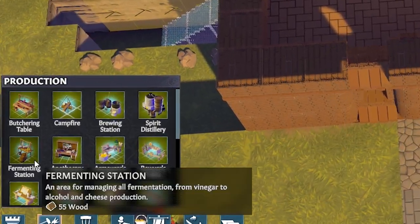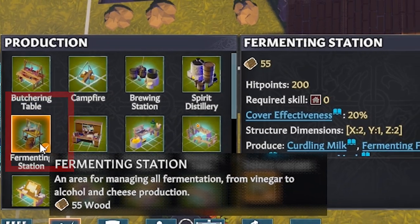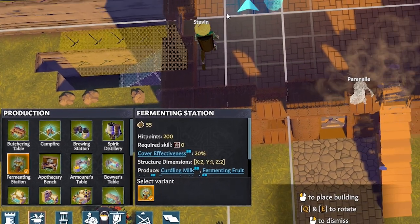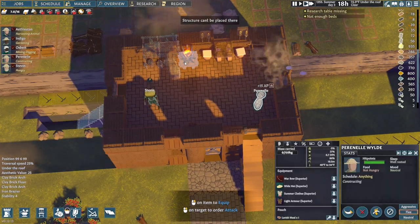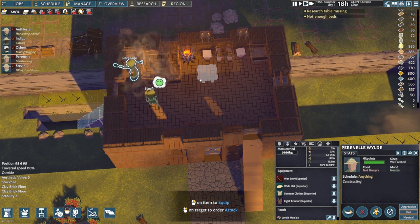So we're going to build a fermenting station. Find that in your production menu and slap one down in a handy spare room. You can build these outside if you need to, but they'll operate faster indoors, or at least under a roof. I'm going to toss this into a room with a backgammon table because why not? You can put it in your kitchen or make a room just for brewing — whatever floats your caravel.